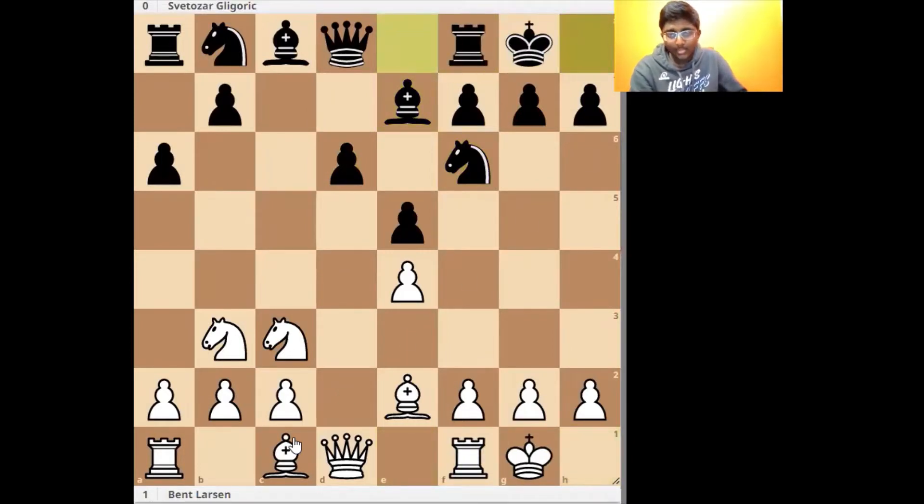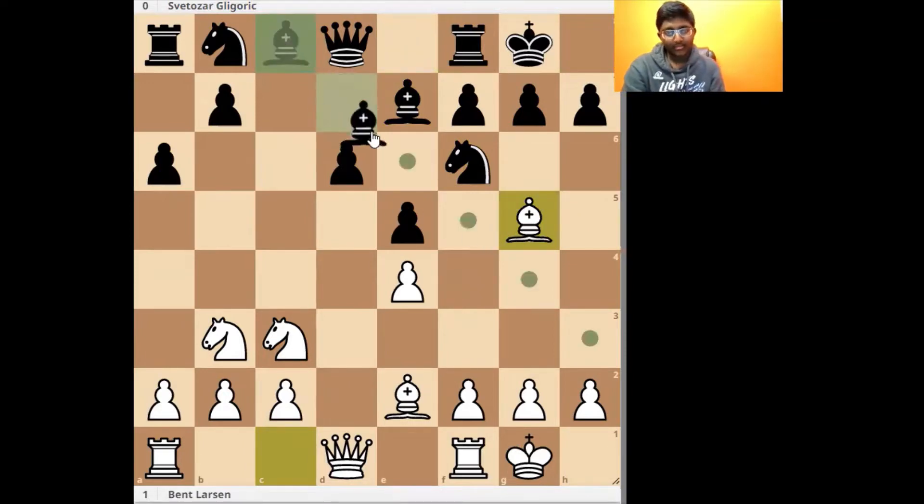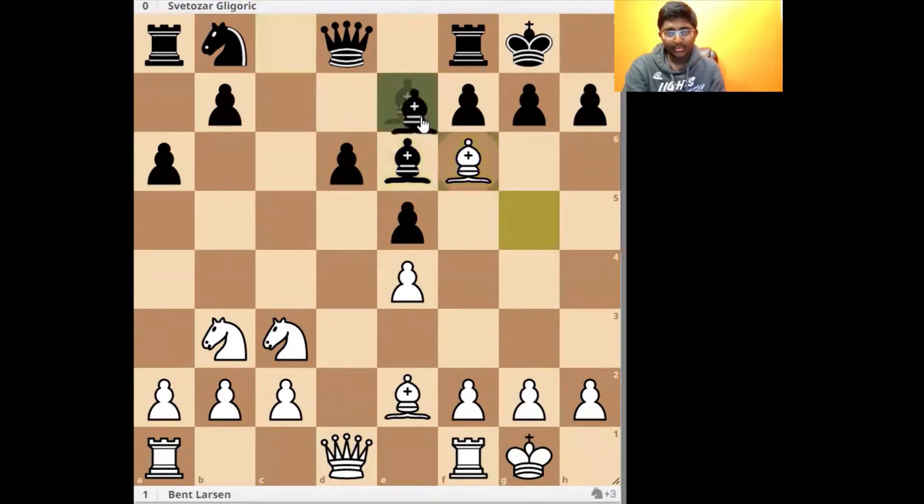Here Larsen played Bg5 — already this is a rare, somewhat rare move. More common moves are like Be3, Be4, Rh1, stuff like that, but Bg5 isn't as common. One game with Petrosian went with Be6 and he calmly allowed the knight to come to d5, which is kind of a little bit uncomfortable.